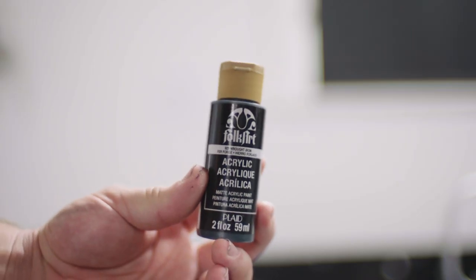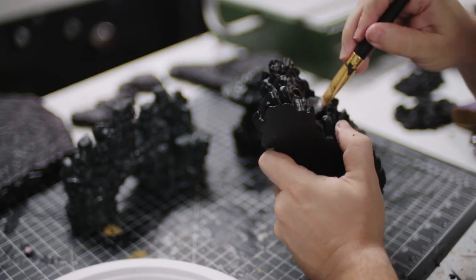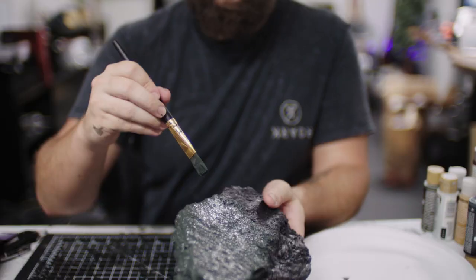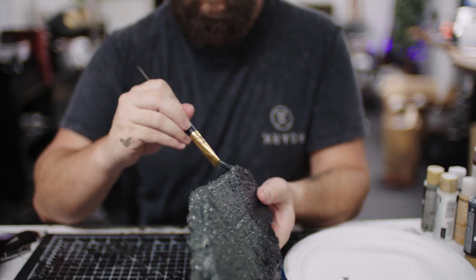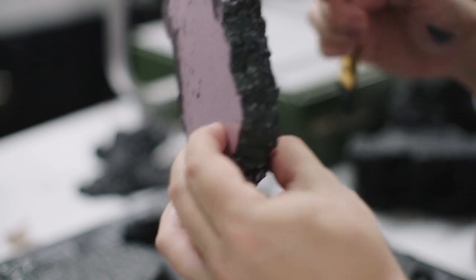Anyway, we'll begin our paint job for all these pieces with my favorite base color for rock and stone — it's called Wrought Iron from Folk Art. You can really use any dark gray at this point, but I really like that this one has a bit of green tint built into it. You'll want to make sure that you get this into every nook and cranny on the piece, especially any spots on the foam terrain where the pink might be showing through.